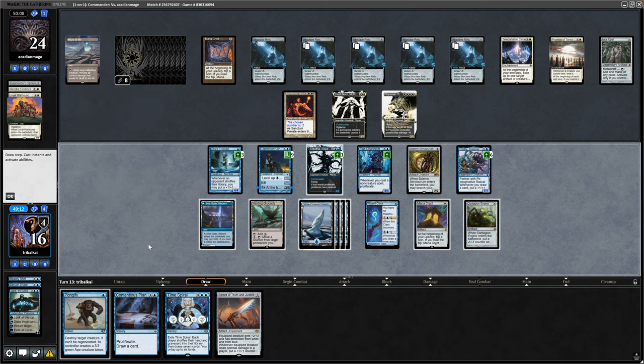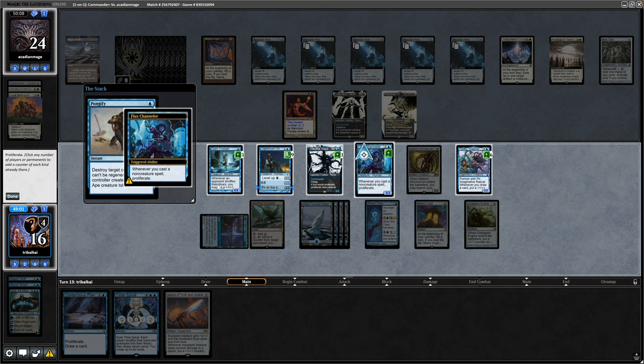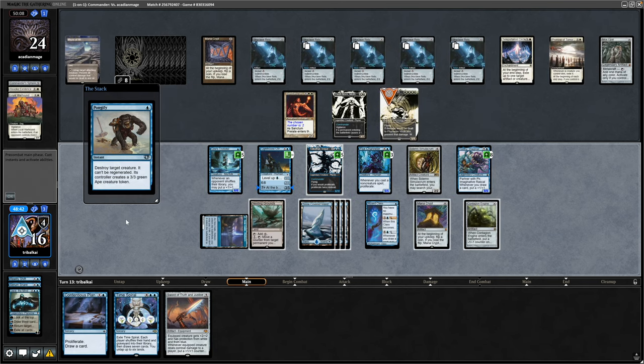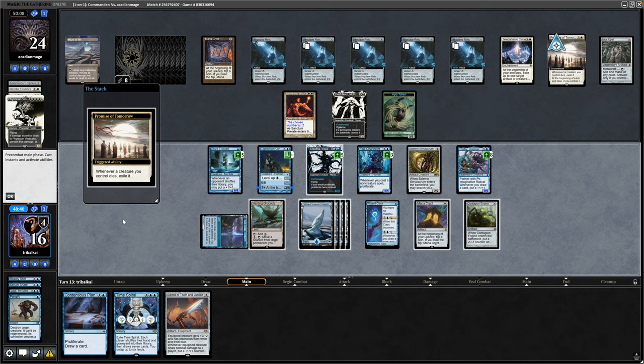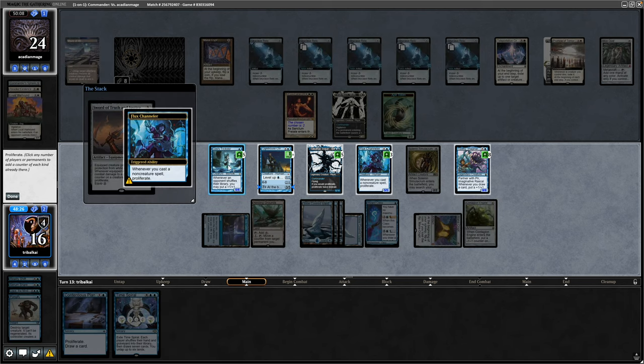Another means of proliferate, and it just so happens to be pro-white as well - Sword of Truth and Justice. So Pongify straight away onto the Flyer, we'll proliferate with the Flux Channeler. Toothy ending up at eight plus counters on it now though, so that's a nice means of card draw potentially. And the Promise of Tomorrow exiles the Phyrexian Vindicator when it's destroyed. Let's drop ourselves a Sword of Truth and Justice - that will proliferate everything again thanks to it being a non-creature spell. So you can see why I wanted the Flux Channeler so much.